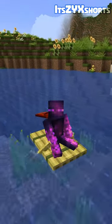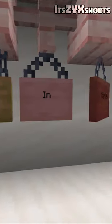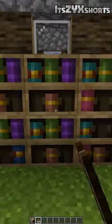New bamboo blocks, as well as some new rafts. We have some cool new unique hanging signs, which is pretty cool, and a bookshelf that actually works.